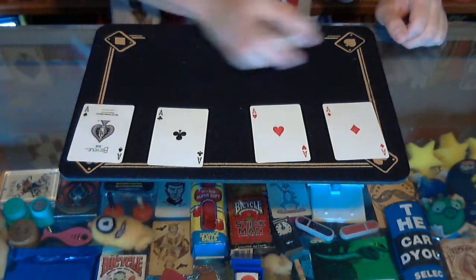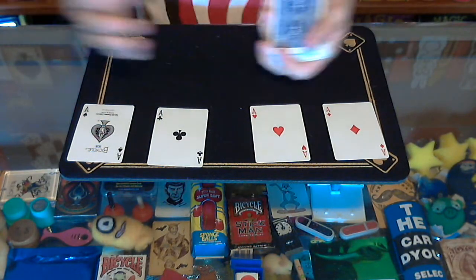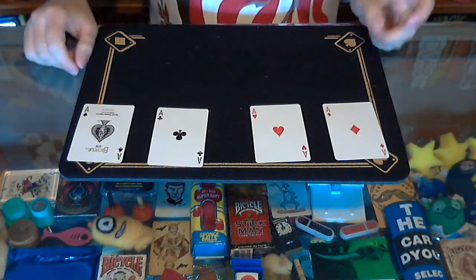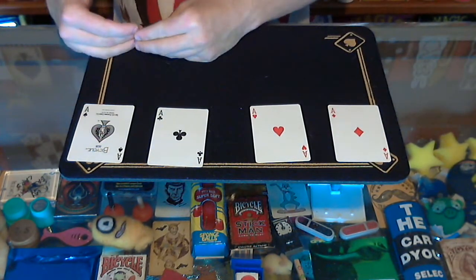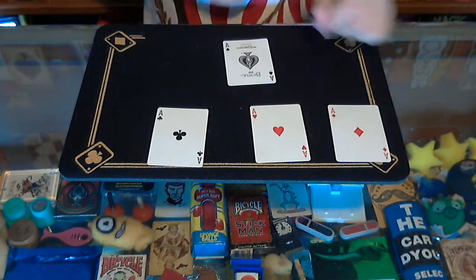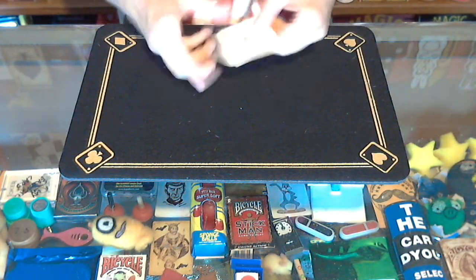You need the four aces for this trick. If you did the four ace production from last week, I'd recommend producing the four aces as I taught, then doing this Doc Daly's Last Card Trick. To set the cards up, you need to go: one ace, then another ace of a different color, then back to the original color, then back to the different color. I'm going to start with the black ace of spades, then the ace of diamonds, then the ace of clubs, then the ace of hearts.